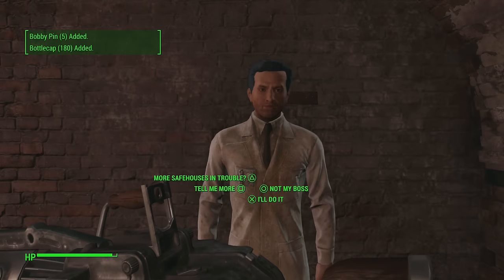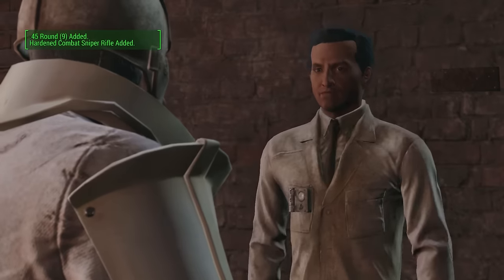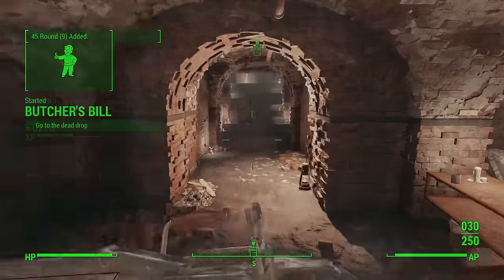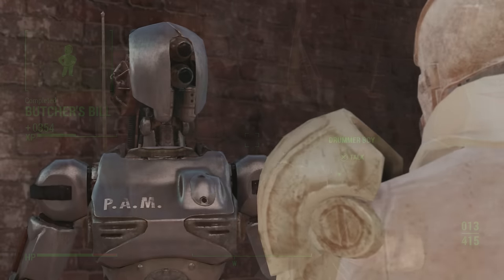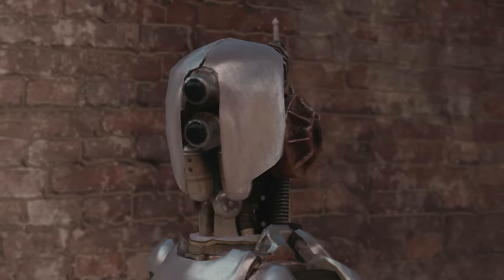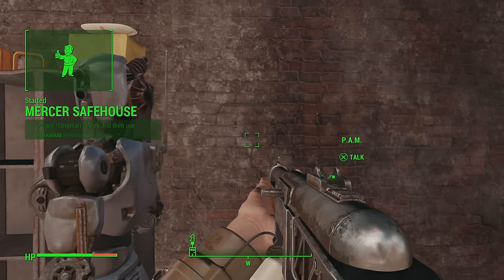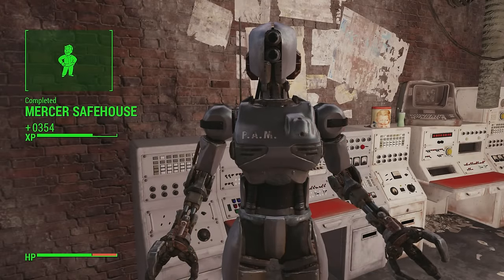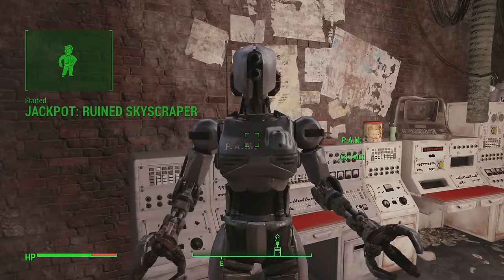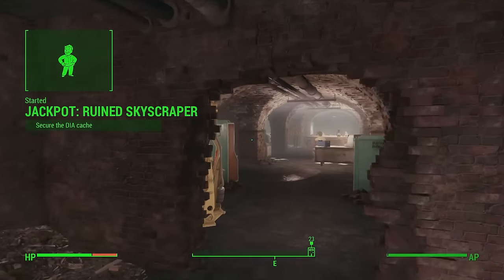Upon completing Tradecraft, you'll be given another quest known as Boston After Dark. After completing that, you'll move on to a quest from Dr. Carrington known as Butcher's Bill. Once you've completed that one, you'll move on to Pam's quest, which is the main one you want. From Pam, she will give you a quest known as Master's Safehouse.